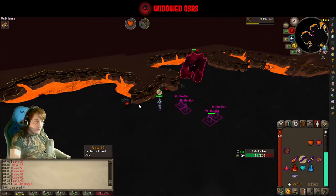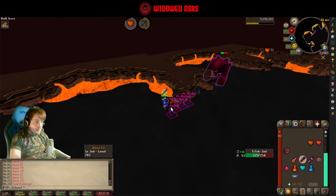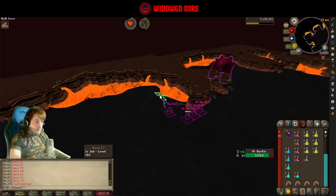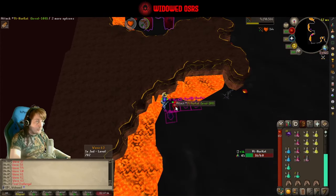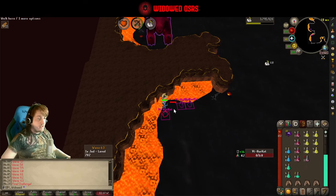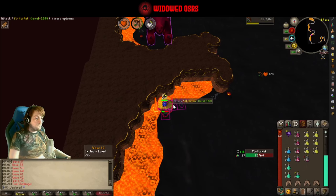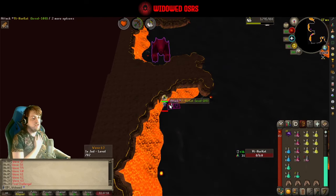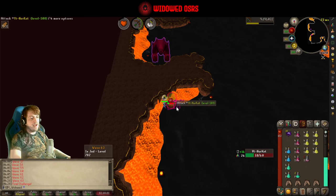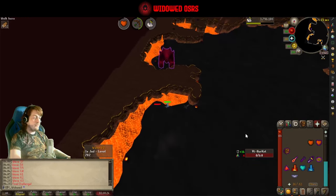Now I've got all the healers on me. These guys can actually hit you a decent amount, so you may want to pray against them, especially at lower defense levels — they can also heal themselves and each other. But generally if you're able to get them into a spot away from Jad, you're not going to have any problems at all. You just take them out, and as long as they haven't healed Jad back up to full, they'll never spawn again.